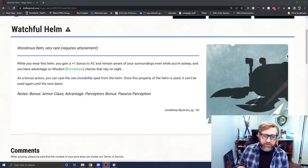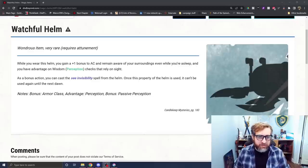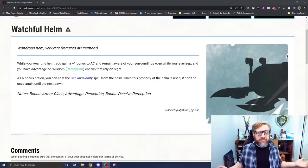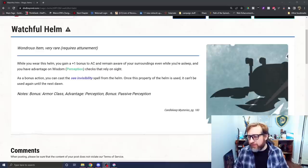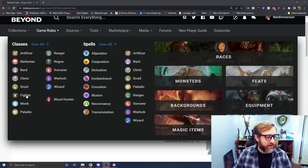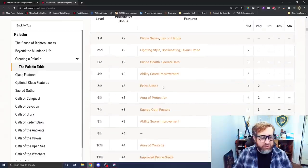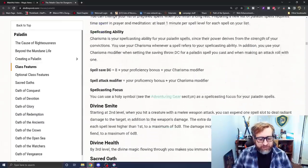Number 10: the Watchful Helm. This very rare magic item from Candlekeep Mysteries requires attunement, gives you a +1 to AC, lets you remain aware of your surroundings while asleep, and grants advantage on perception checks that rely on sight. As a bonus action, you can cast See Invisibility once per day. The +1 AC is great, and I really want to know what it looks like — there's no art for it.